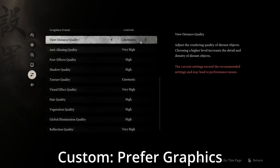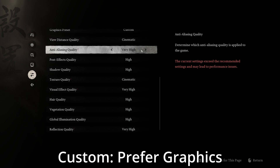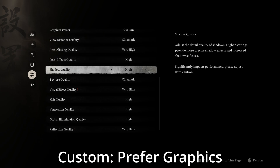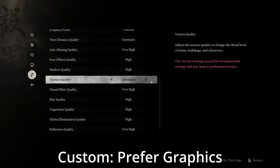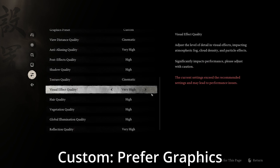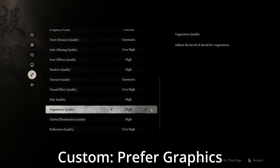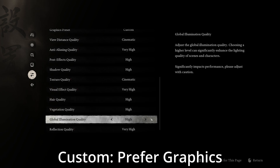For the graphic settings I set view distance to cinematic, anti-aliasing to very high, post effects to high, shadows to high, textures to cinematic for 8GB cards or higher — though if you see chugging it may be worth reducing it, as I saw only around 6–7GB of usage — visual effect very high, hair quality high, vegetation high, global illumination high, and reflections at very high.